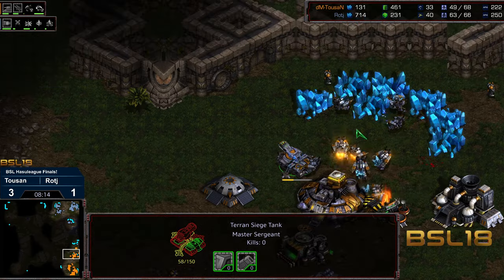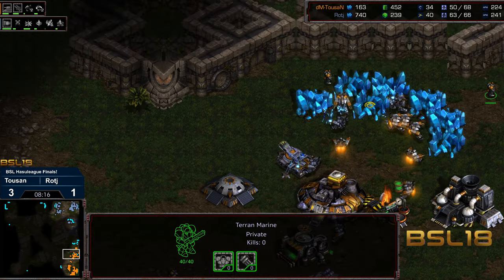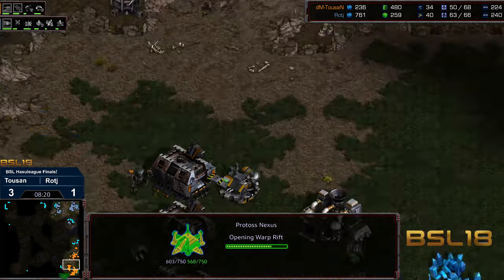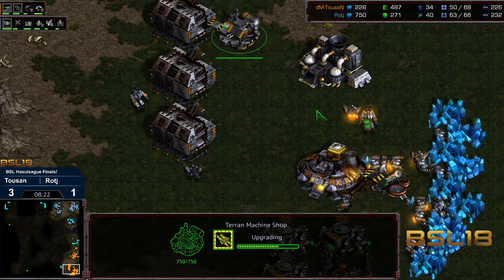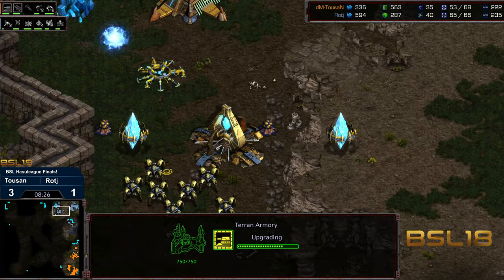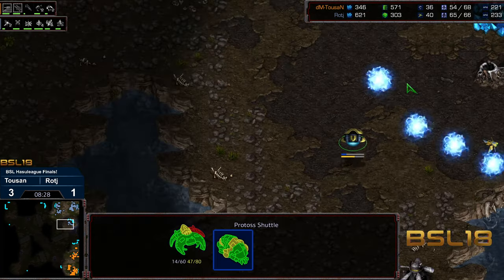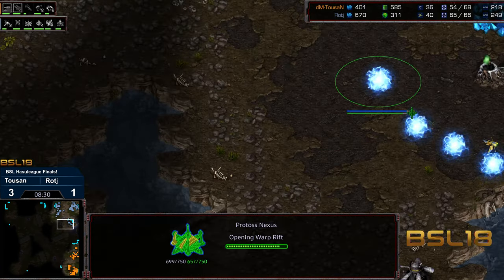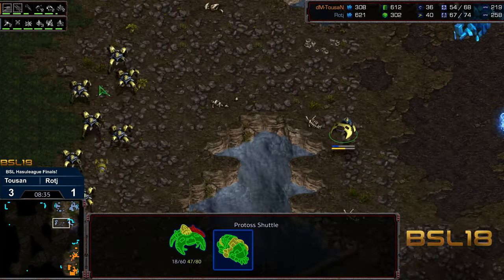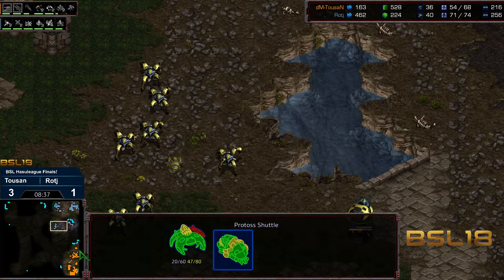With that, Raj is actually ahead with a 20 supply lead. He took out a siege tank, a couple marines, and some SCVs, and has that third base well underway. We do have three factories now, range completed, and this is going to be a pretty fast plus one weapons for Tucson. But the reaver is able to make it back home. Nice play on Raj to kind of equalize a bit.